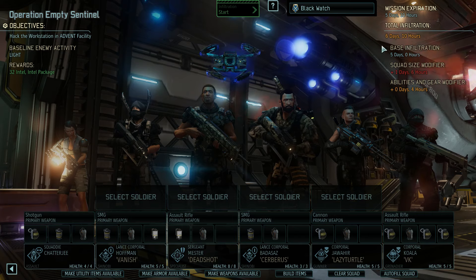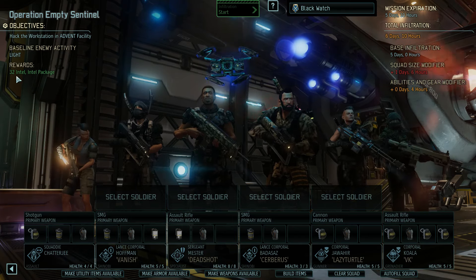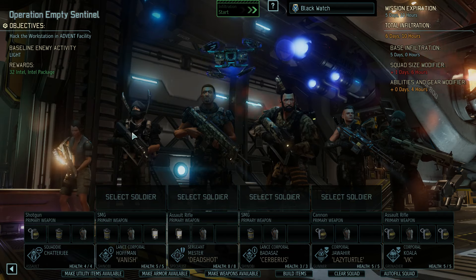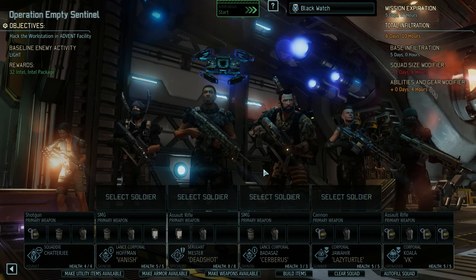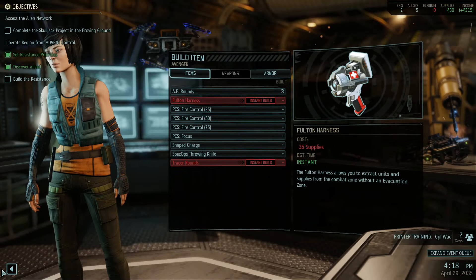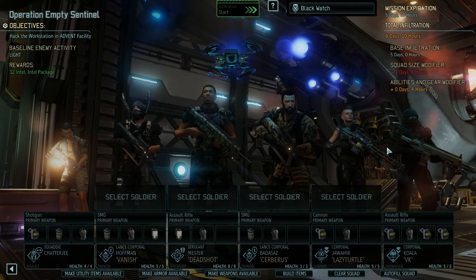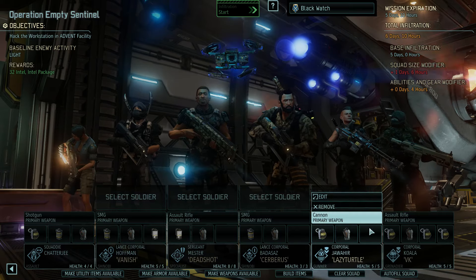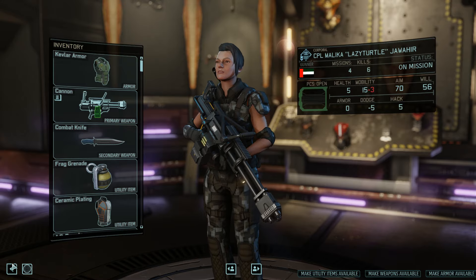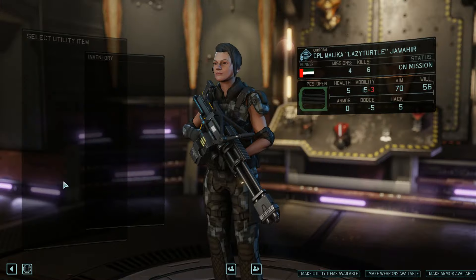That does exceed the infiltration time, but I'm going to be spending 25 intel, which means I'll only be gaining a net of 7. I will be gaining the intel pack, and it also allows me to get a little bit more experience on all of these people. I can also get another AP round. Note that cuts into my supplies for the alloys. But I do want to have this corporal with the ability to penetrate enemy armor. How many medkits do we have? None. That's a good start. Gunner, bring a medkit.